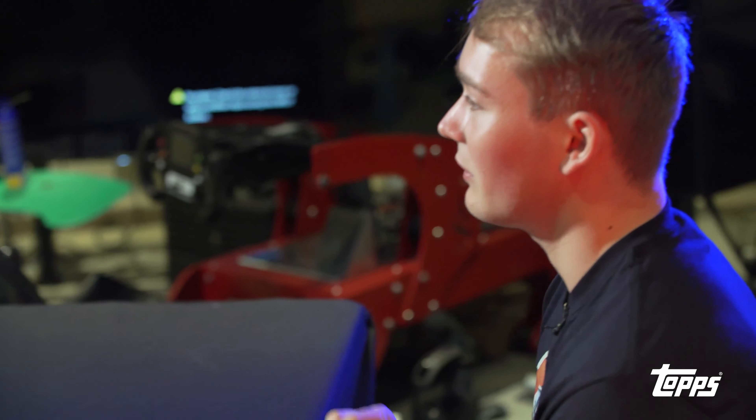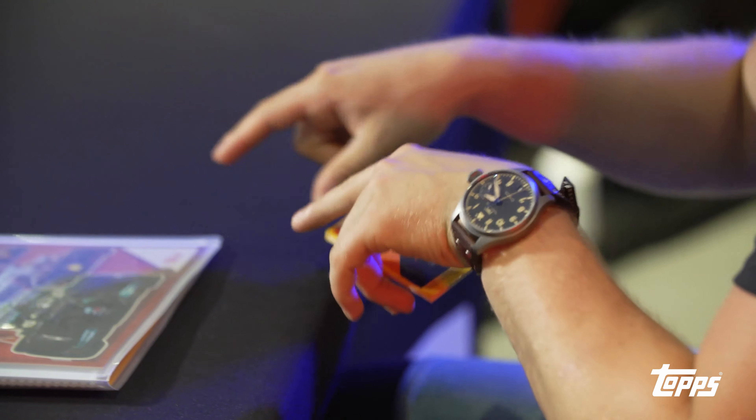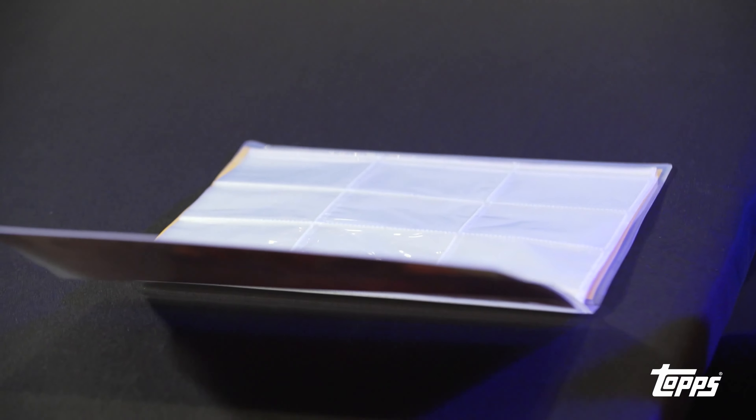So now we've opened the starter pack - time to put the cards in the binders. The cards conveniently have little numbers in the corner which tell you whereabouts in the binder they should go, which makes it easier to organise everything. So let's get stuck in - Fernando Alonso, a gold limited edition card.